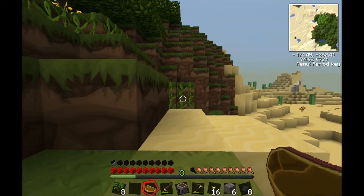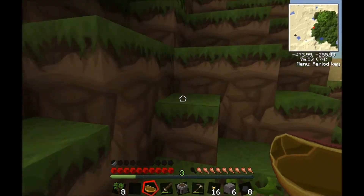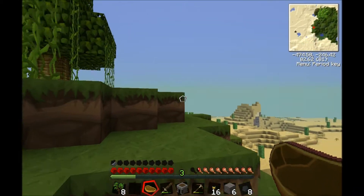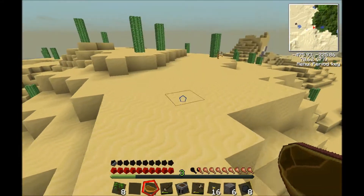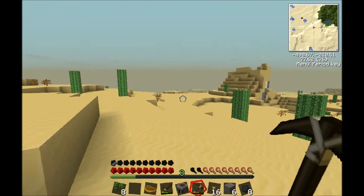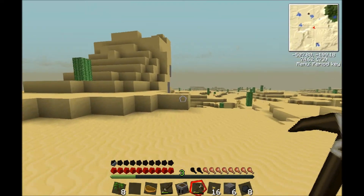Grab a block of wood out of that and then tell me what it makes when you try to break it up. I'm right beside you — never mind, don't do that then. I see stuff, I see stuff! Oh god, I about ran into that cactus — I flipped my hair and then I realized I was running straight for a cactus.